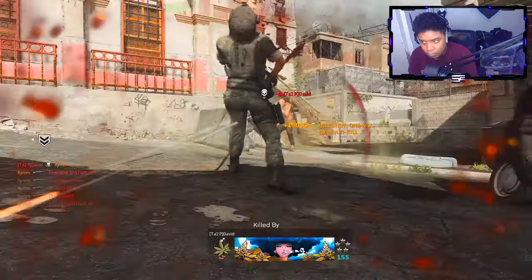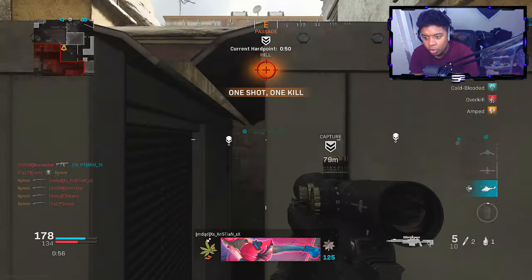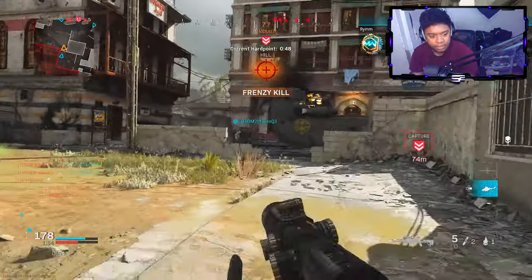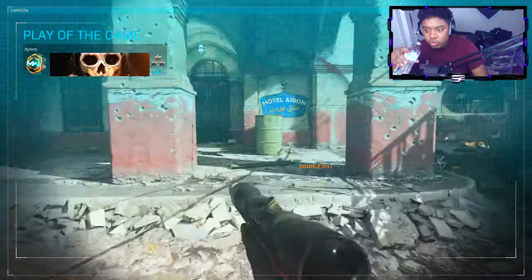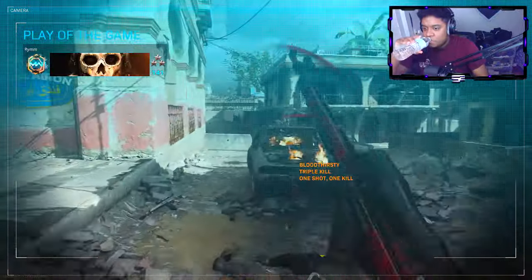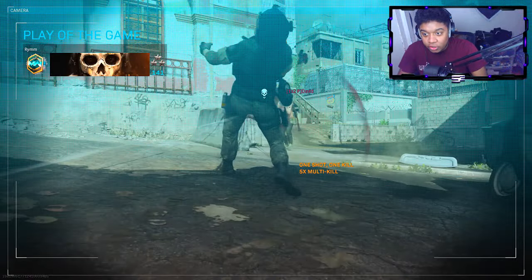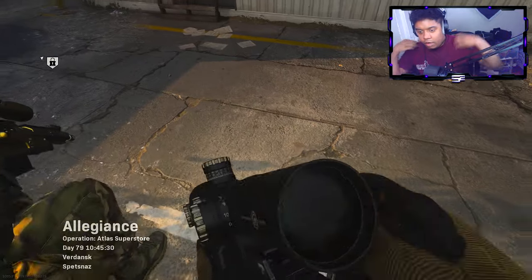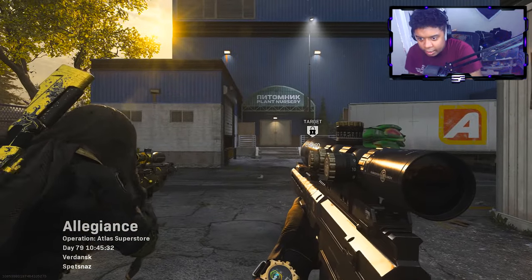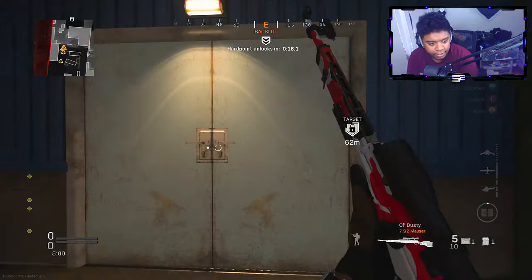Oh my god, that was so nasty — that would have been a collat ending six and oh. What's the correlation dude — look, these kids got destroyed. Look how mad he is, he keeps messaging me. This should have been a collapse. Alright boys, this is where I get obsidian for the AX50 — drop these kids, unlock this camo and grind it out.